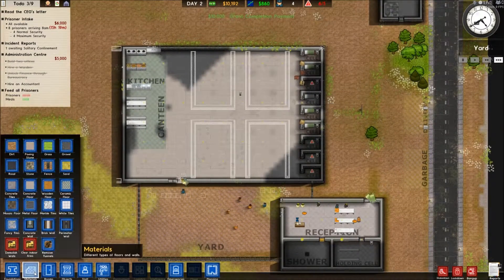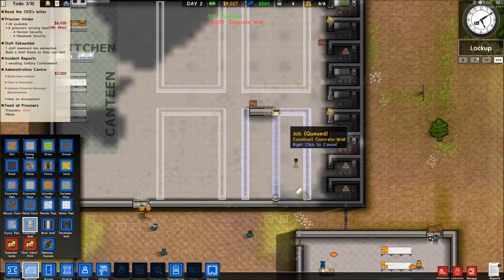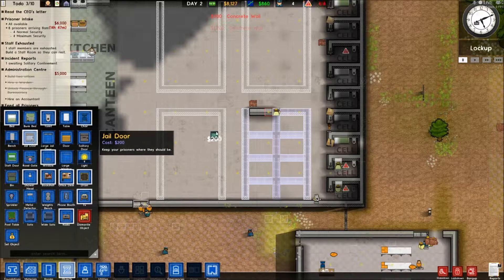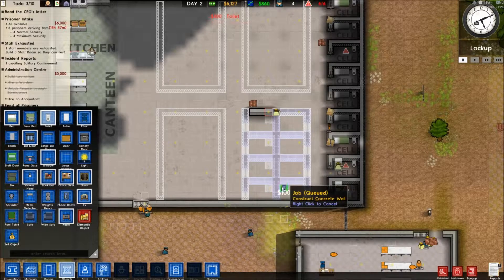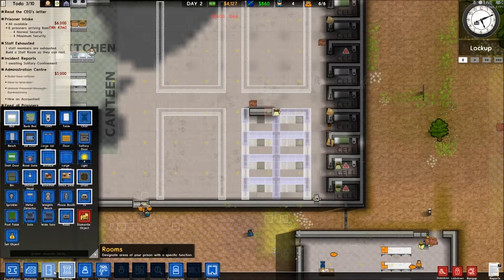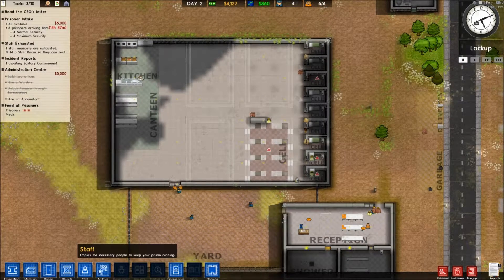We've got money coming in. Let's get the next cell block going - let's pause it a second. This should be another eight. Can we afford toilets? Beds, beds - rooms, cell. Utilities, pipes.